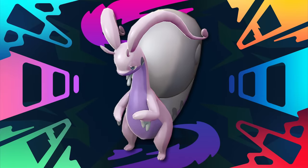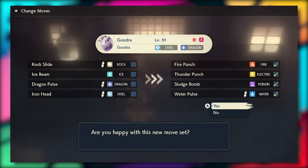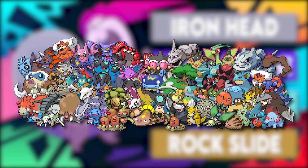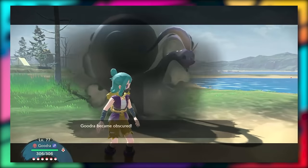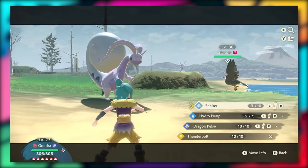Goodra's moves are Iron Head, Dragon Pulse, Ice Beam, and Rock Slide. There are plenty of moves you could rotate in, like the elemental punches, Sludge Bomb, or even Water Pulse. Iron Head and Dragon Pulse both hit pretty well since it's a mixed attacker, and Ice Beam handles the ground types that target Goodra. Rock Slide covers miscellaneous Pokemon. Unfortunately, Goodra can't pull a fighting type counter from its move pool except maybe Shelter - a defense boosting move - which might be its best response to fighting types.